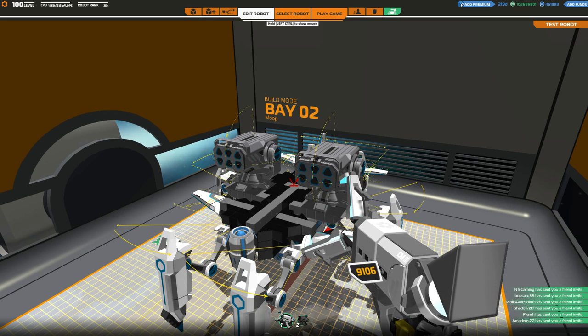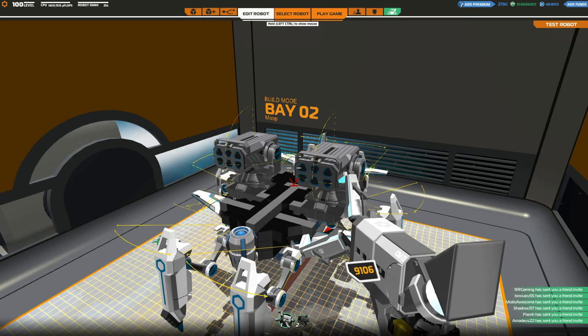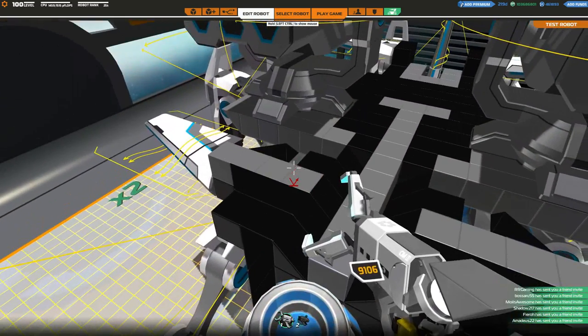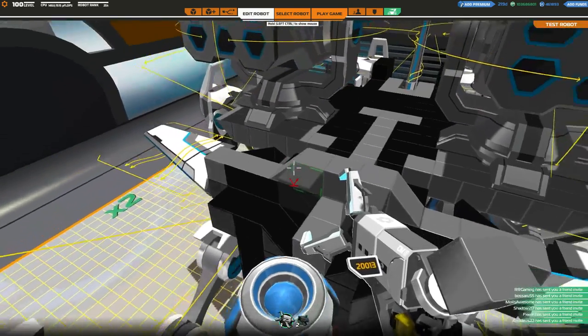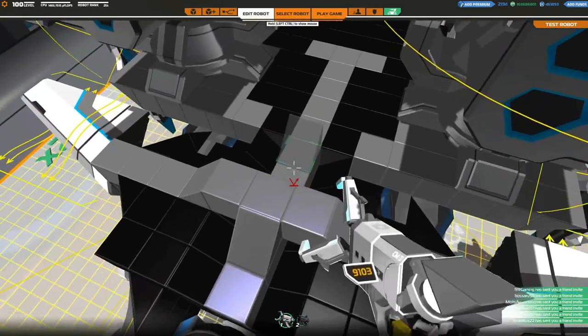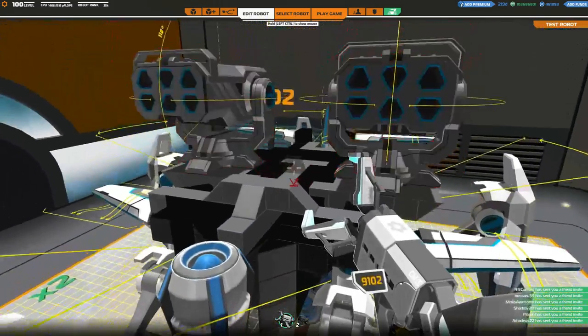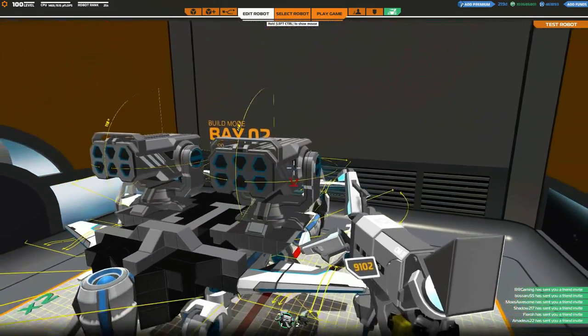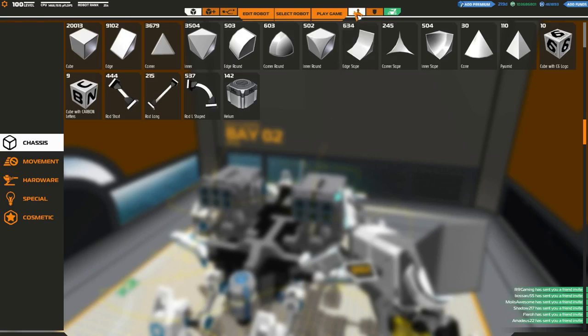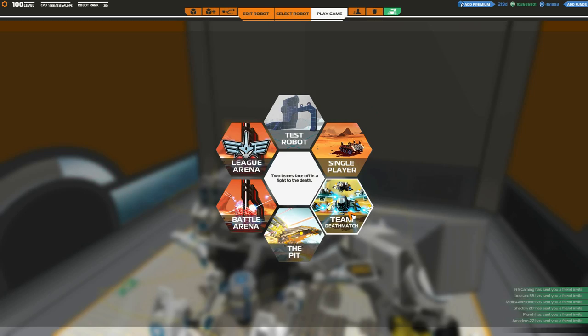One of these three choices is probably going to be what I end up building in the future, so for today we're just going to do a bit of testing, seeing how each one handles in team deathmatch. I'd also just like to see how much insanity is currently going on with everyone very much likely using the missile launchers as well. So to begin, let's use Moop, get straight into a team deathmatch and see how we do.